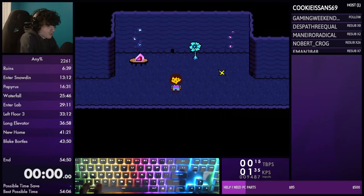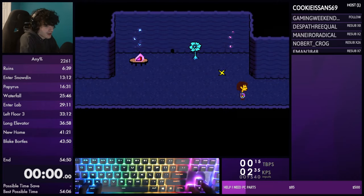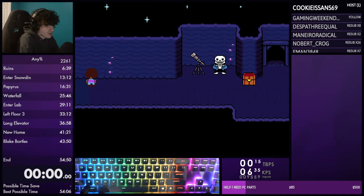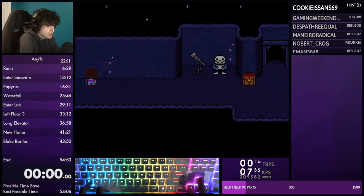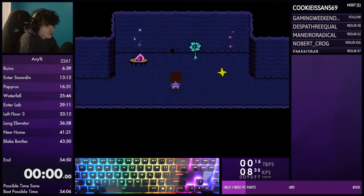If you get onto a screen transition pixel while holding against the wall, press the punch card - hold up and towards the wall and toward the screen transition. Use the punch card, mash it away, and as soon as the screen starts transitioning let go of the arrow keys and you'll wrong warp. Make sure to mash away the punch card or else you'll soft lock - if you don't mash it you won't be able to move at all. Wrong warping will take you to the default point of every room, which can be really powerful. Take safety saves if you're new.